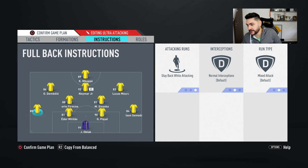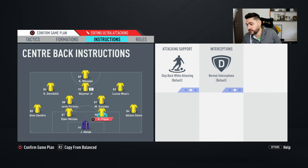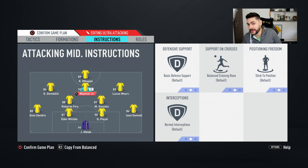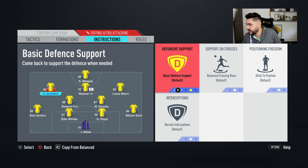Instructions: as always, stay back while attacking for the fullbacks, stay back while attacking and cover center for Sissoko, cover center for Sissoko, and Neymar here will be our center attacking midfielder. Kylian Mbappe getting behind and get into the box, get in the box for the left attacking midfielder and right attacking midfielder. The 4-2-3-1 is made for Neymar. He is the main man here and you can't find a better main man than Neymar. Five stars weak foot, five star skill moves — he will be a beast in this position.